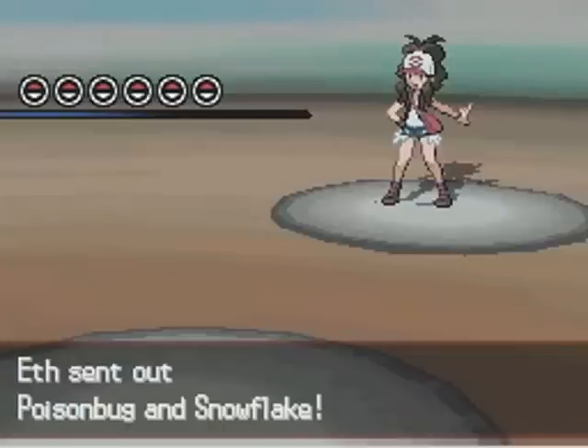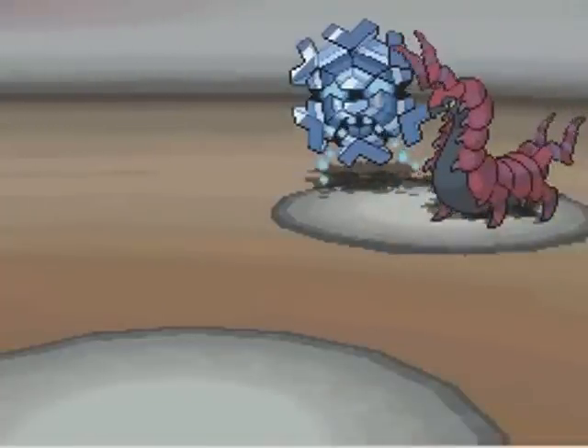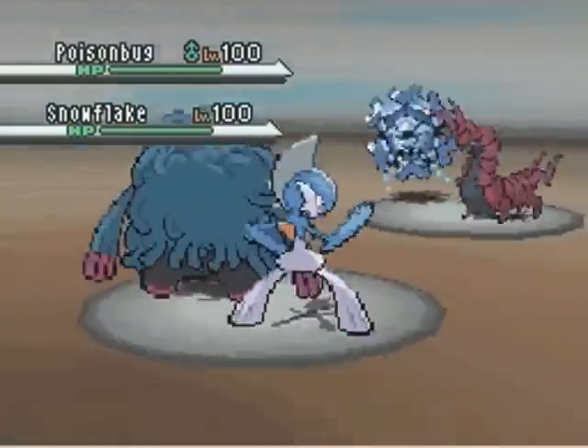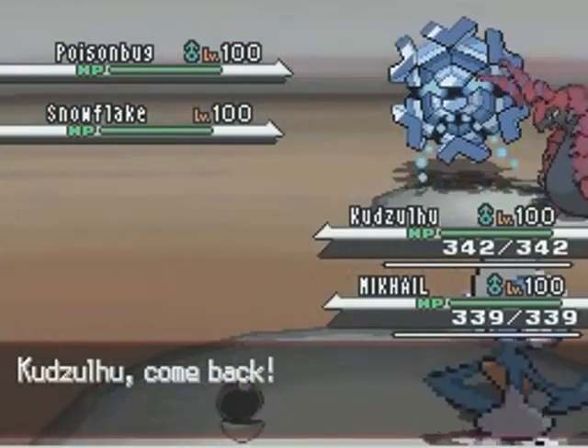He's gonna lead off with his Scolipede and his Cryogonal. I love Cryogonal — I really should make a team where I can use it again, because I just miss it so much. I lead off with Mikhail, my Gallade, and Tangrowth named Kuzulu.